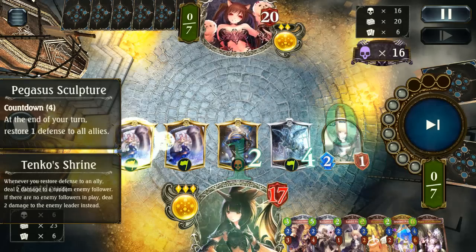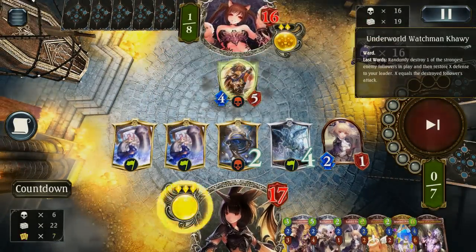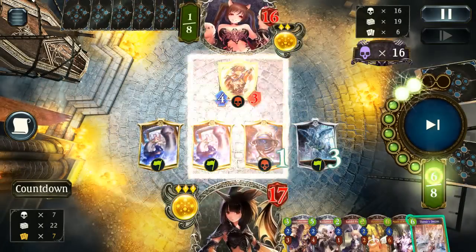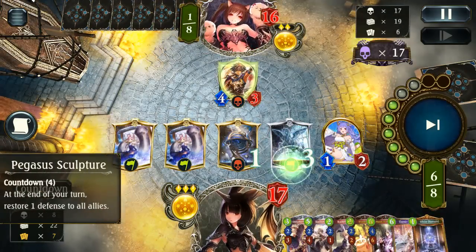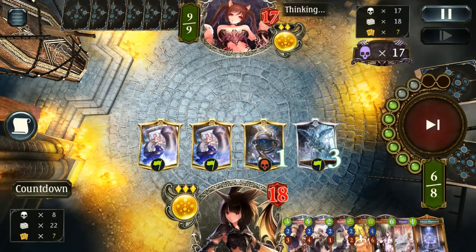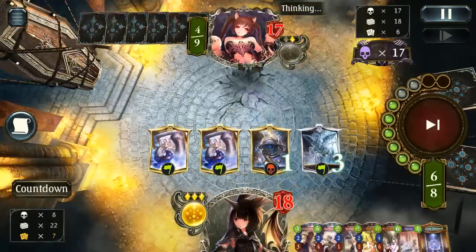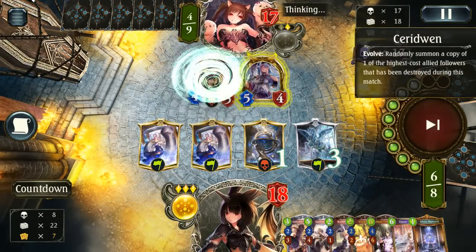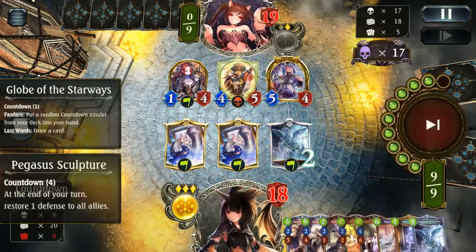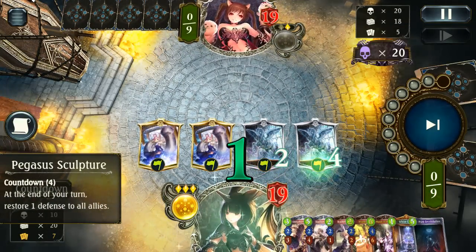We are going to get four damage to the face, starting our face damage race where we can just beat them down with pure face damage. Underworld Watchman wasn't too surprising. I don't really want to give them any value, but I also don't really mind if it's only one. I can hold on to my decree because I don't want to use it on just a single follower. We're already back up to 18 health, so I rather favor getting the white diamond. It looks like they're doing an underworld watchman reanimate — not a bad option, but they're up against the wrong kind of deck. Now we can wipe all three of these out very quickly and even set up a second pegasus sculpture for eight damage at the end of every turn for at least the next two turns.